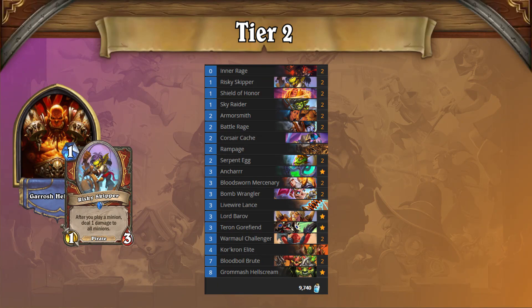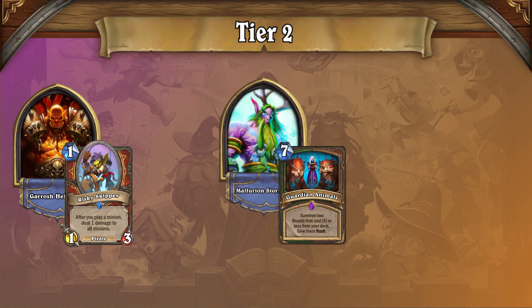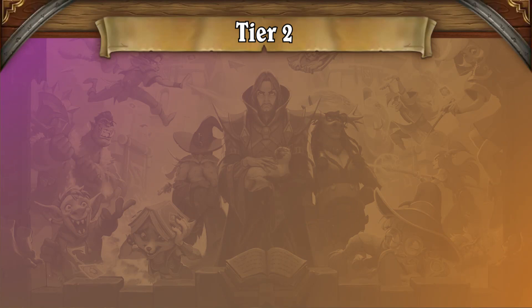Next up in Tier 2 is Tempo Warrior, which has been doing well but requires a skilled pilot to truly shine. It's one of the more difficult decks in the meta currently, but if you played it before the expansion it shouldn't take long to perfect. Tempo Warrior takes advantage of aggressive decks like Aggro Rogue through consistent board clears and large armor gain, but struggles against both Animal Druid and Galakrond Priest — two of the most popular ladder decks — which keeps it from ranking higher.